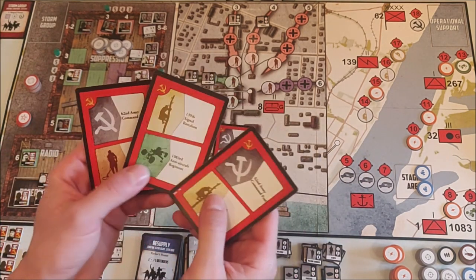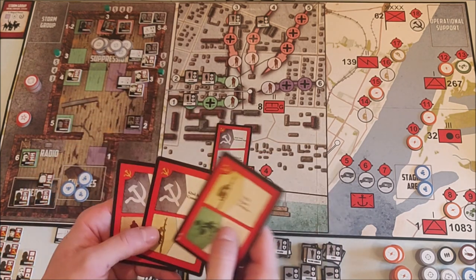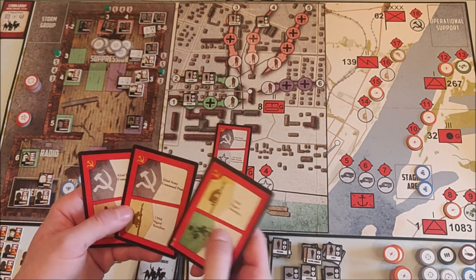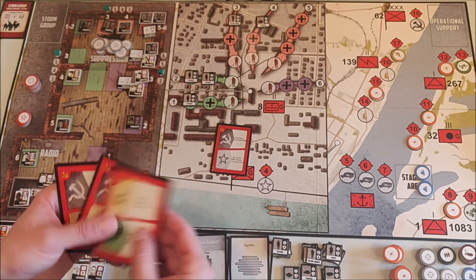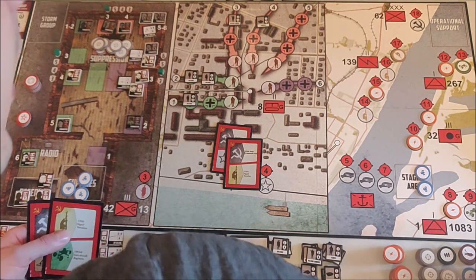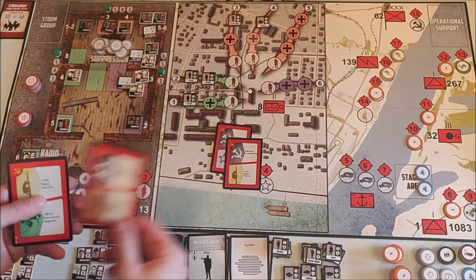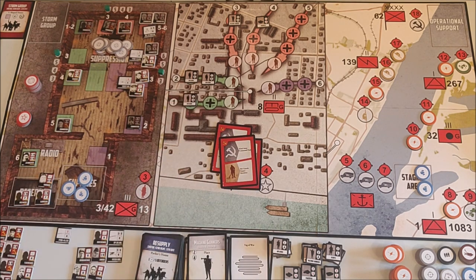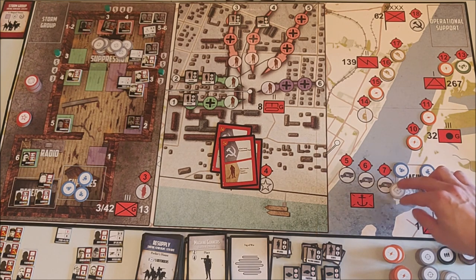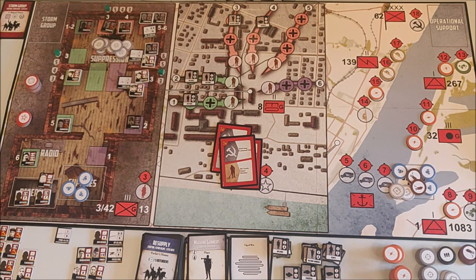I have two more actions. I'm going to use the Signal Battalion to get a protective token, and use this card to get food tokens — five tokens total: two medkits, two zapper tokens, and one food token.